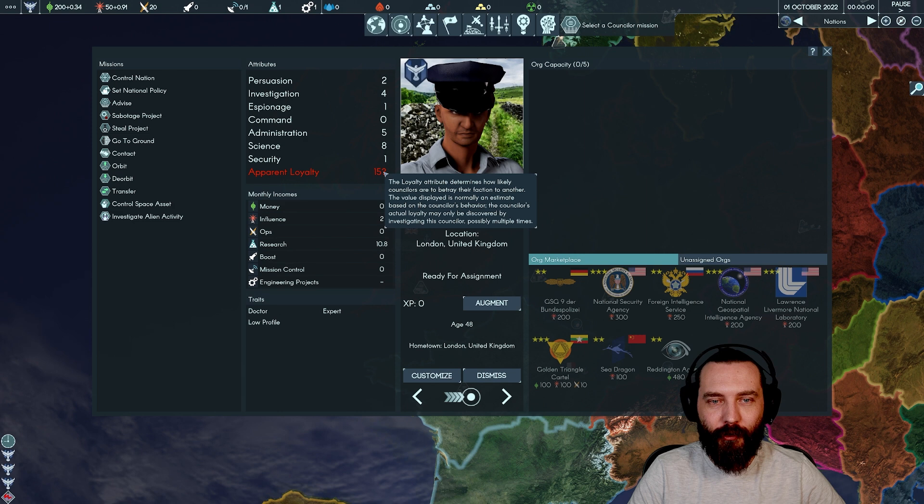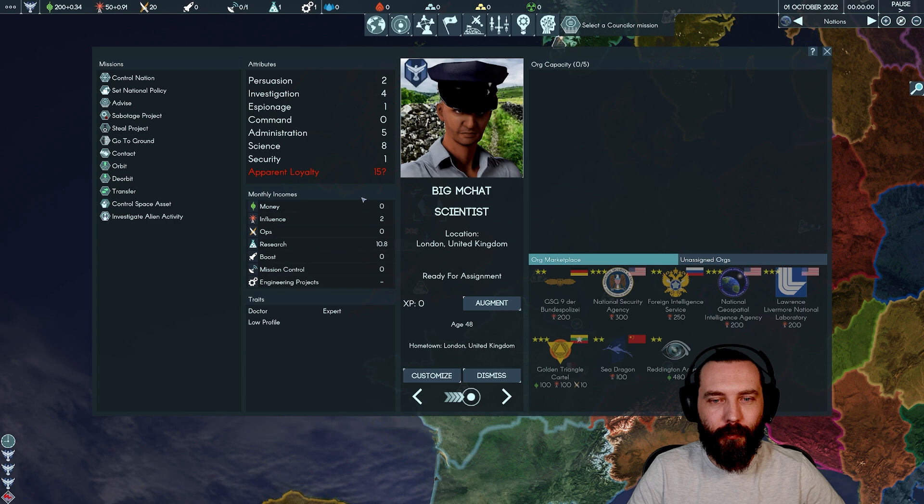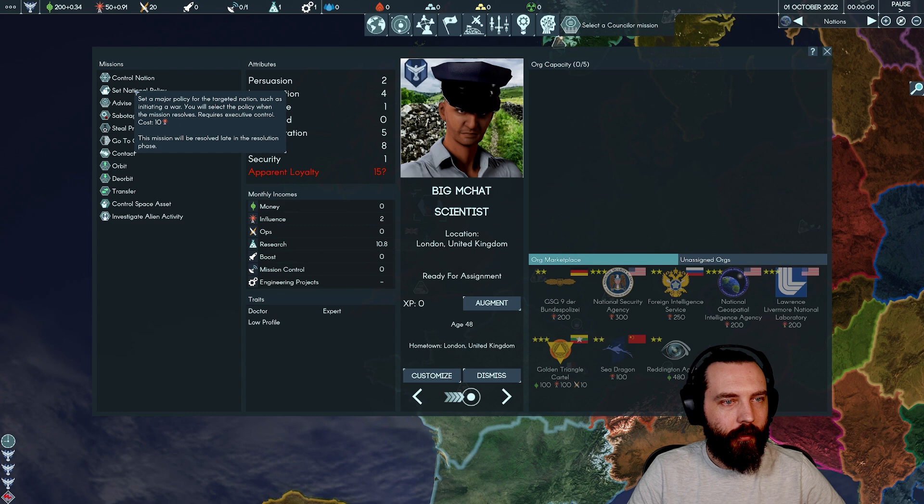Apparent loyalty is 50, but a counsellor's actual loyalty may only be discovered by investigating them. So we think they like us, but we're not really sure — investigating could potentially decrease that loyalty by questioning it. Counsellors also have a full range of missions: set nation, advise, go to ground, conduct, orbit, deorbit, transfer, control space assets.